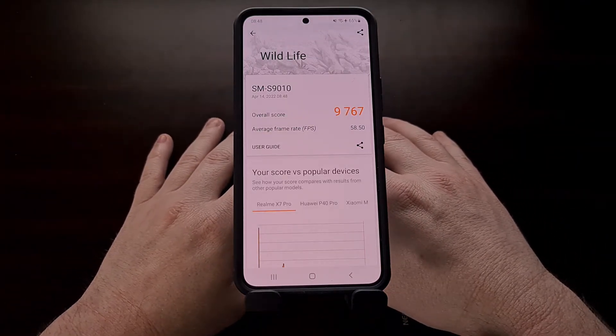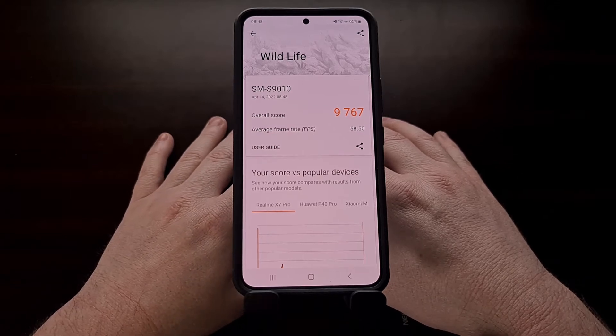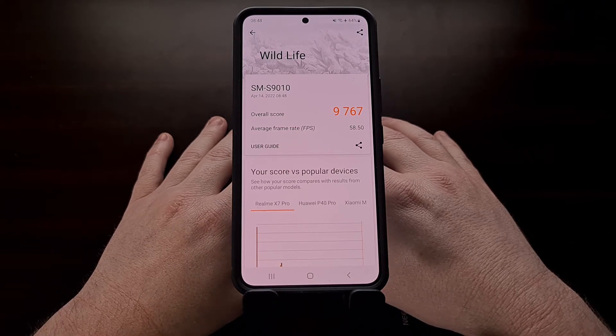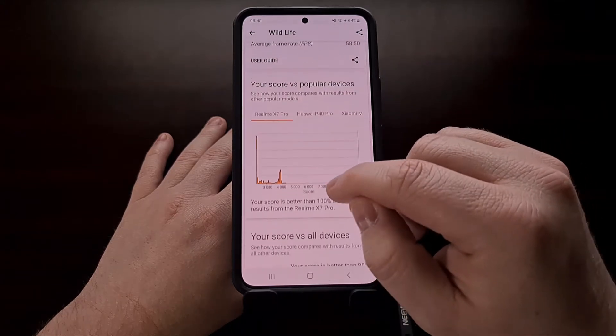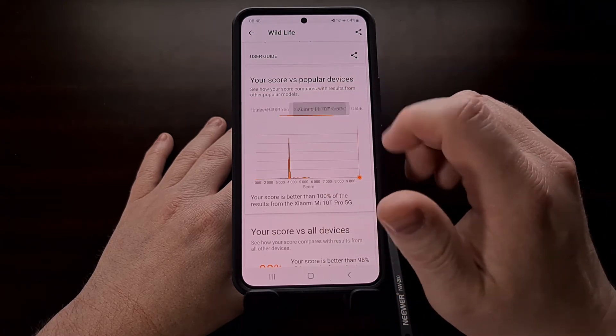In the 3DMark Wildlife benchmark test, the Samsung Galaxy S22 received an overall score of 9,767 with an average frame rate of 58.50. Again, we can see how this compares to some other devices.